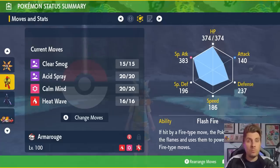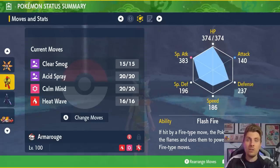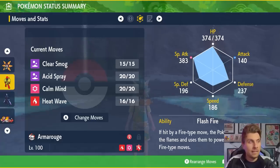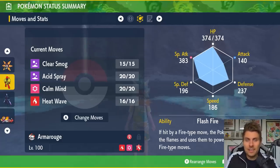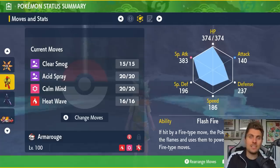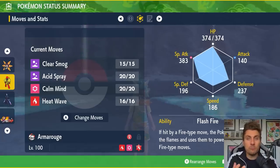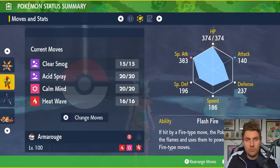If Hisuian Decidueye has Bulk Up or Swords Dance, you've got Clear Smog to remove any stat boosts on its side of the field. If it has used Swords Dance or Bulk Up a few times, you can just remove those boosts using Clear Smog, which works through the shield as well — a nice way to keep it under control. Of course, Clear Smog will conflict with the special defense drops you applied with Acid Spray, so negating its attack boosts also removes the Acid Spray work you've done. But if Hisuian Decidueye is at plus six from Swords Dance or Bulk Up boosts, it's a great countermeasure — the trade-off is just losing those special defense drops, which can be reapplied.